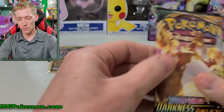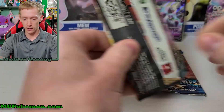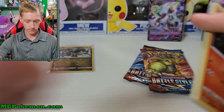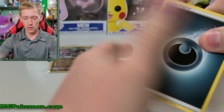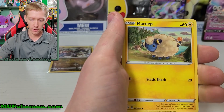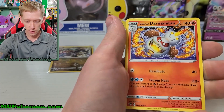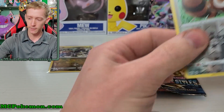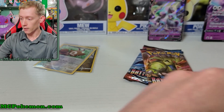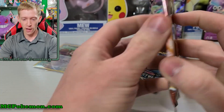Now my Darkness Ablaze luck is pretty awful — if you guys have watched the channel for a while, you guys know that I get practically nothing. So I'm expecting absolutely nothing out of this pack. Here we go — darkness energy, Rose, Vanillish, Polteageist, Pancham, Snubbull, Tauros, Rookidee, reverse holo Centiskorch, and a Galarian Darmanitan. Just as I said — my Darkness Ablaze luck is absolutely terrible. I know it's only one pack so I can't judge it off that, but I'm judging it off like two or three booster boxes worth and a lot more. Darkness Ablaze is not a good set for me.